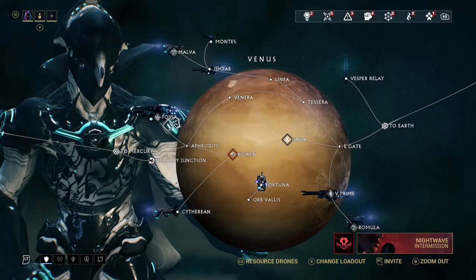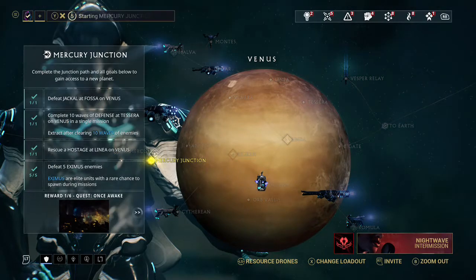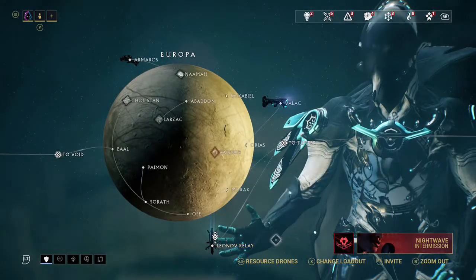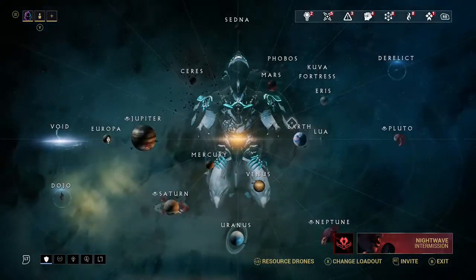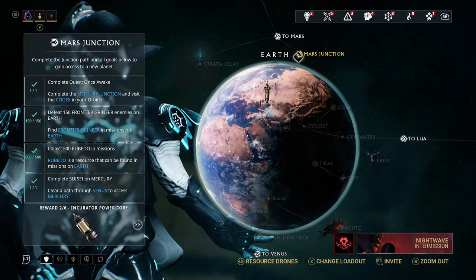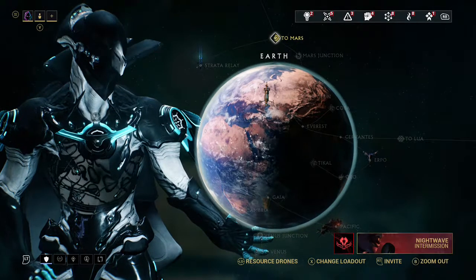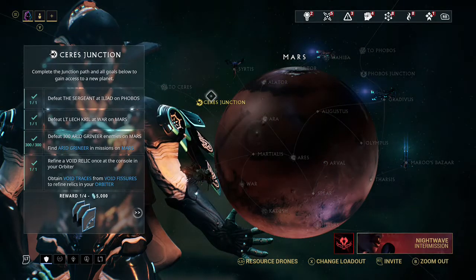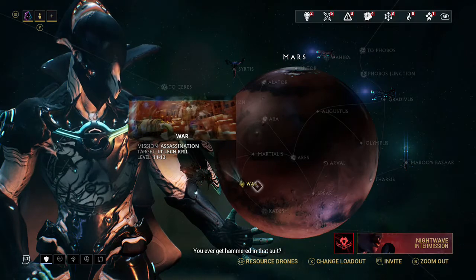You can still use Volt to get around the map in the meantime. For the Mercury junction, you have to complete a quest, defeat 150 enemies on Earth frontier Grineer, complete Wubei Emissions on Earth, and complete the Suisei mission on Mercury. With Mars, you want to go to Phobos first because you can't get to Ceres until you defeat the boss on Phobos. I recommend doing the War mission on Mars before Phobos because that's where you get the Excalibur parts.